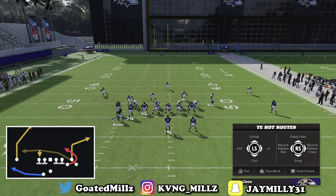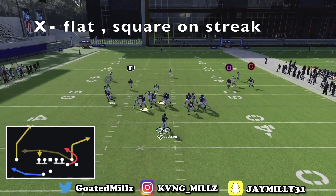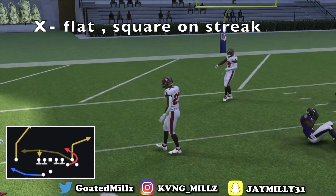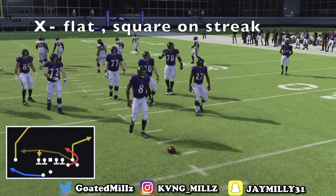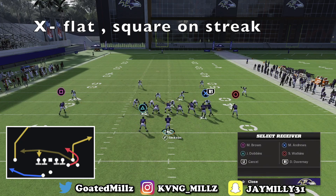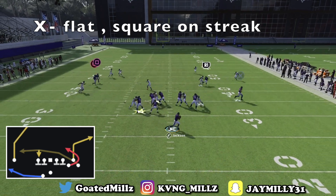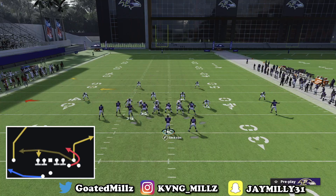The first play is Bunch Trail. The first way I like to set this up is putting X on a flat, putting square on the streak, and motioning over square. The reason you want to motion over square is so the circle route can get wide open — the circle route is the beater. As you can see, Sammy Watkins is not the best dude to run that with, so let me back up a little bit.